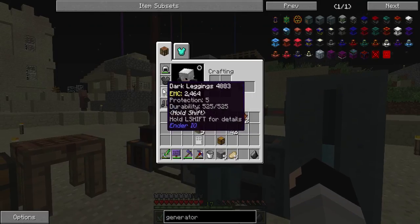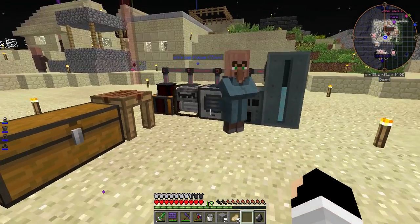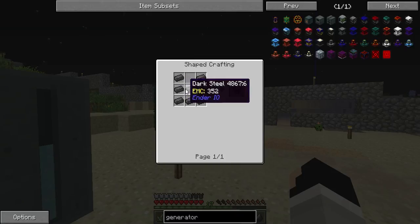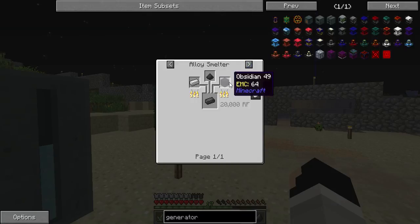Just joking. I have on dark armor. And if you're wondering how I've gotten that, it's a very simple recipe using dark steel. To get dark steel, you need to smelt obsidian, pulverized coal, and iron.